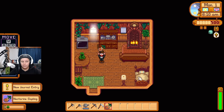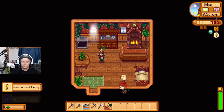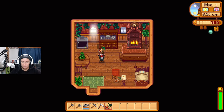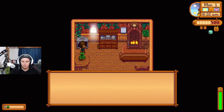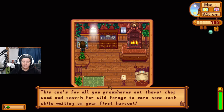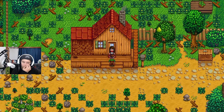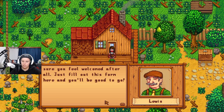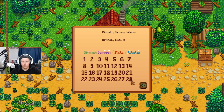We received a nectarine sapling to start with, and there's also a pear tree — no parsnips this time. Mayor Lewis appears and introduces himself, saying he forgot to ask about my birthday when I moved in and wants to make a record of it using a town form.